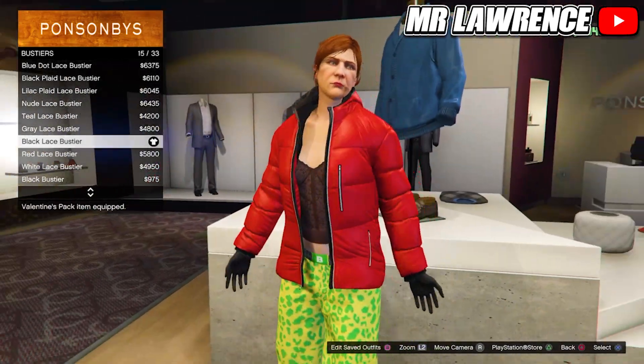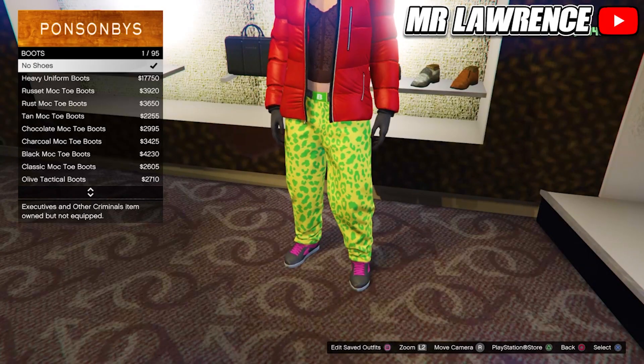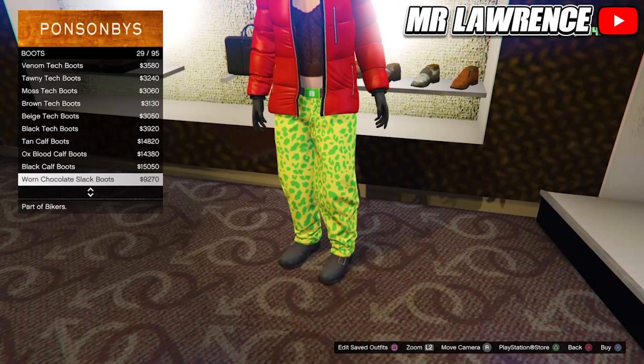Stay in the top section, scroll to bustiers, and purchase the black lace bustier number 15. Then go to the shoe section, boots, and scroll down until you find the worn chocolate slack boots.